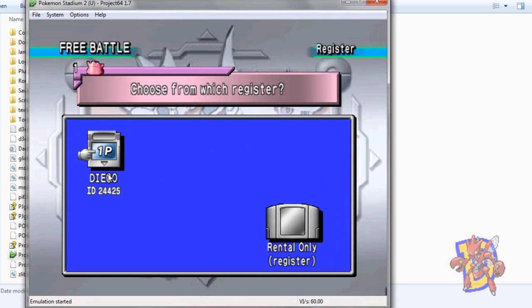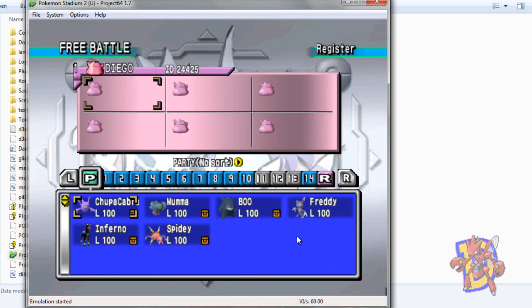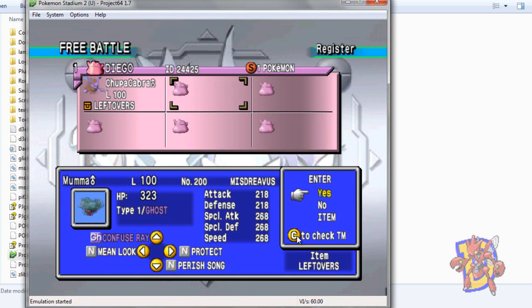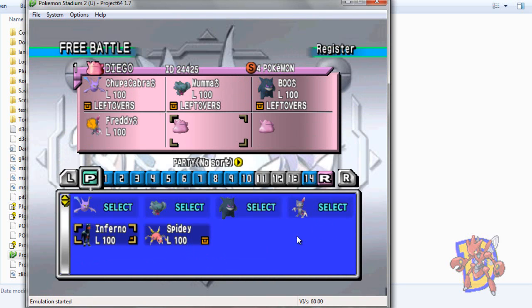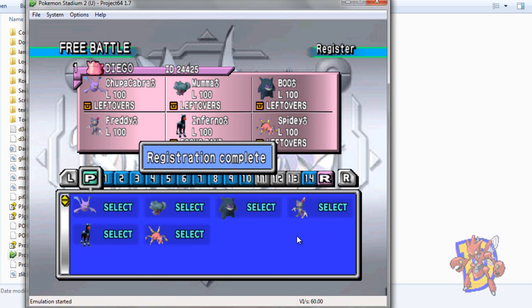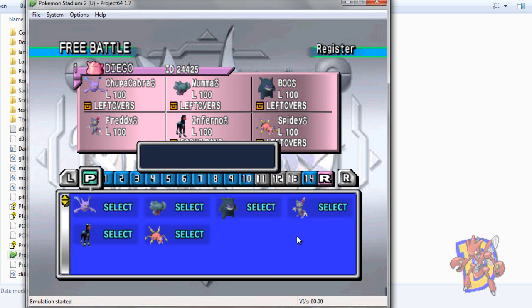We hit on that and we are going to choose our cartridge. Here it's my party in the game — I'll put those Pokémon, or you can also select Pokémon from your box. My party is ready, and here we quit.